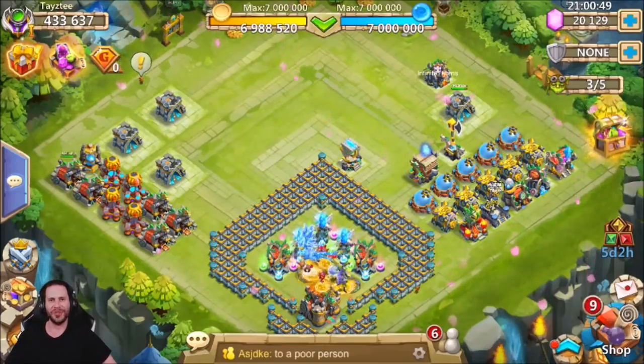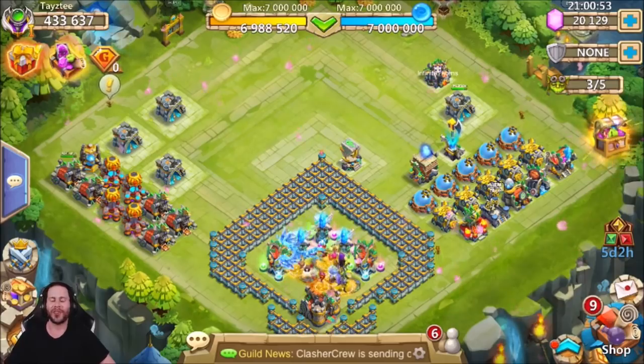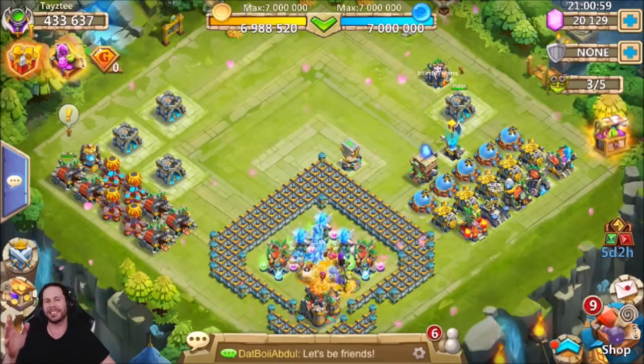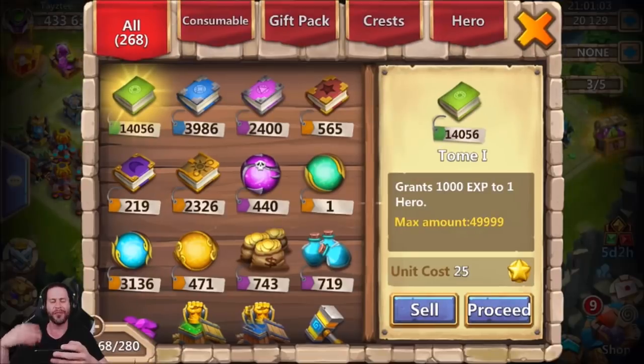What's going on guys? This is JT here on the iOS server on my free-to-play account. In this video, we're going to be getting into the discount store. It's discount store day — I went ahead and clicked the percentage and got 70%, and I was like, did I really get that high of a percentage? I'm going to be buying a couple of different items because that's just such a high percentage.